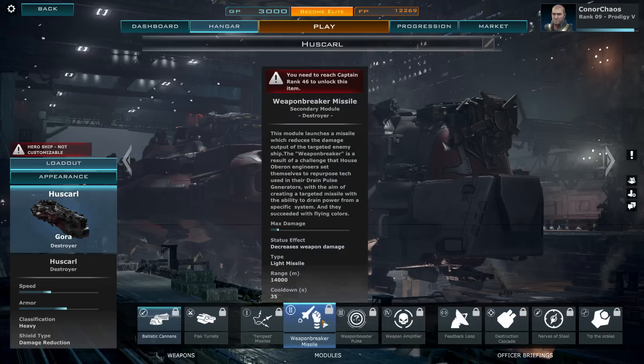Next we have the Weapon Breaker Missile, way up at level 46 — four levels from max. This module launches a missile that reduces the damage output of the targeted enemy ship. It's a result of engineers repurposing drain pulse generator tech to drain power from a specific system. The damage is crap but there are a few of them, range is 14,000 meters, cooldown is 35 seconds, and they decrease enemy weapon damage.